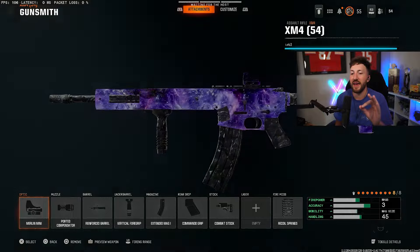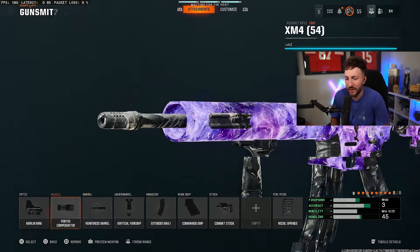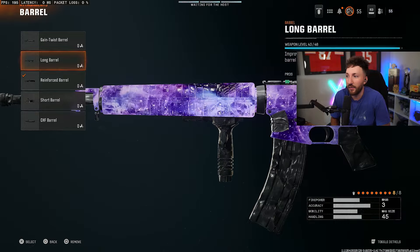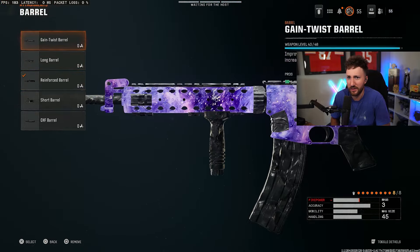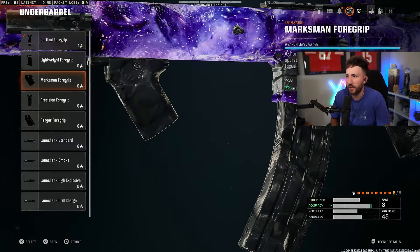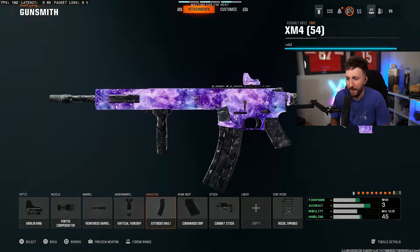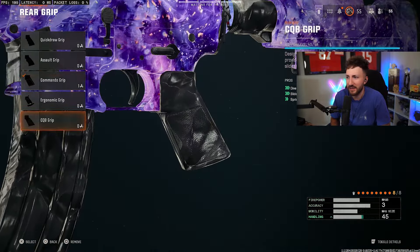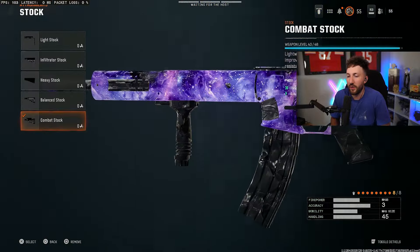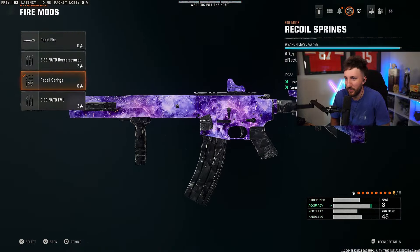The last gun we're going to show you is going to be the XM4. I run the Merlin mini on this one — again, you can go to whatever you please. For the muzzle, the ported compensator — recoil control. Reinforced barrel with that damage range and bullet velocity. There's really not a better option here — you're not going to use a headshot multiplier barrel, and the long barrel and gain twist barrel are just exactly what the reinforced barrel is, so obviously use the one that gives you both. For the underbarrel, vertical foregrip — this has been the most consistent for me to help with horizontal recoil. The vertical grip is plenty, doesn't give you any cons, and allows you to beam across the map. Extended mag, commando grip for ADS speed. For the stock, we have the combat stock, which helps with flinch resistance and aim walking movement speed, so you can pre-aim and ADS and get those kills in search and destroy without catching flinch — along with recoil springs as well.